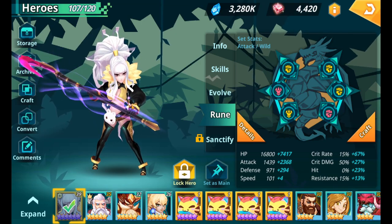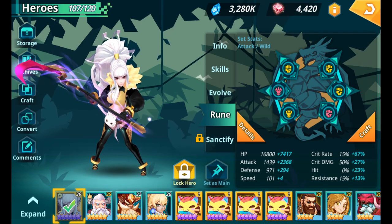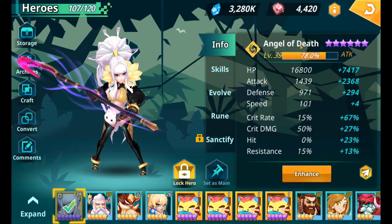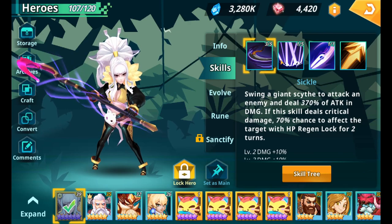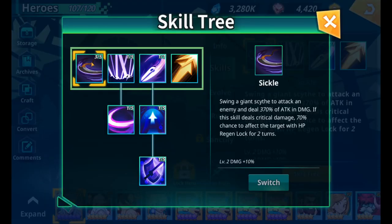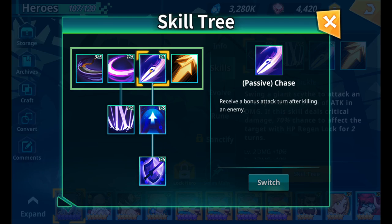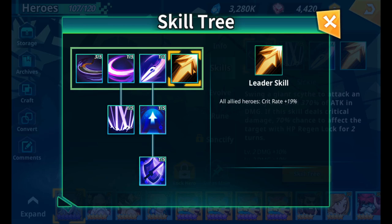As your farming hero, you don't want her to be super fast — you want her to do as much damage as possible. For Angel of Death's skill set: her first attack deals 307% of attack damage; her base skill slashes an enemy two times for 250% of attack damage; and her passive grants a bonus attack turn after killing an enemy. She also has a crit rate leader skill.